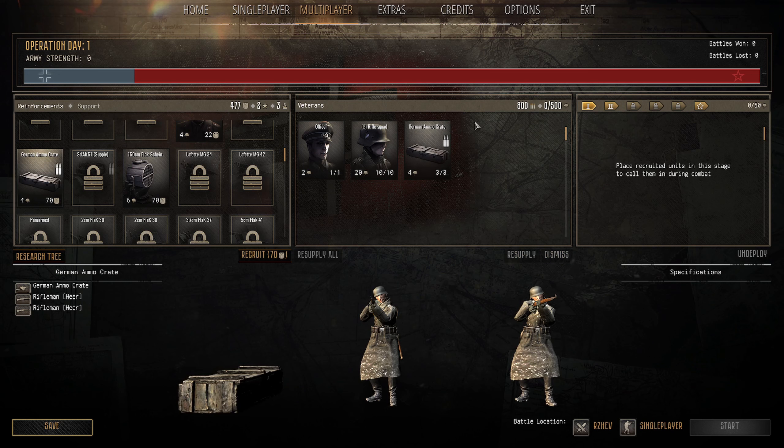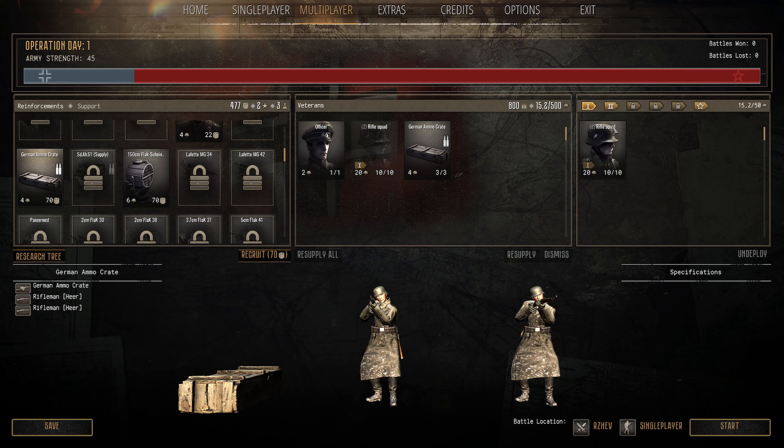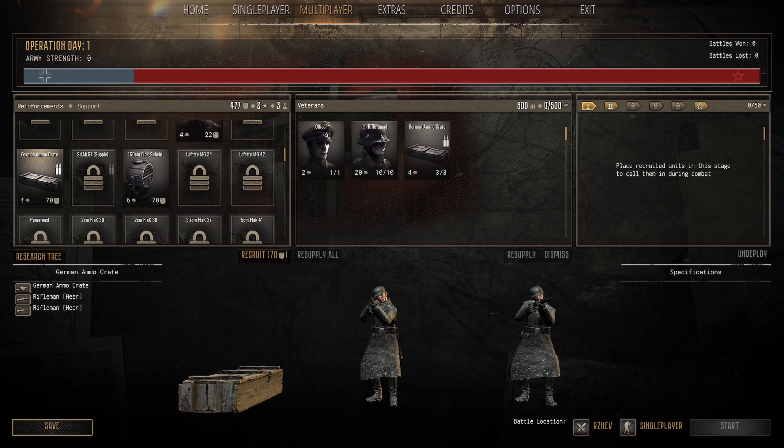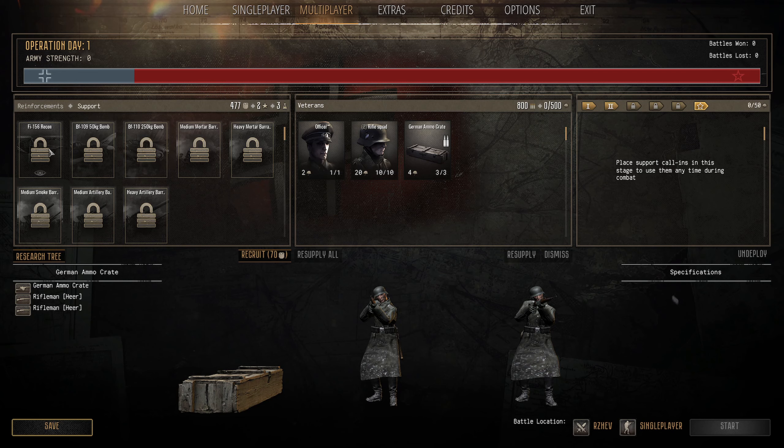This is especially useful with bigger tanks and infantry units which can be quite resource intensive. In the Veteran screen, when you want to deploy units to the battlefield, you always need at least one unit deployed. Drag the Rifle Squad or Officer over into your deployment. See that little 20? That's your population cap. Things take not just Manpower to buy but also population cap, so you can't bring 30 rifle squads in the first wave. It limits your army size until you upgrade your call-in stages.